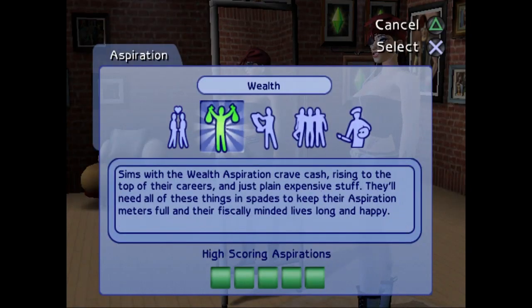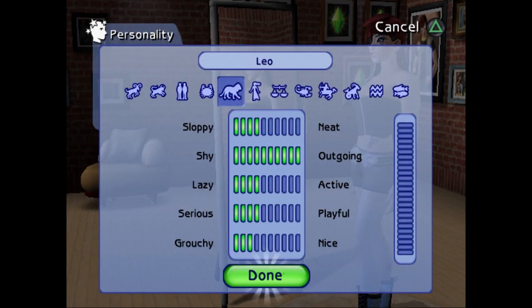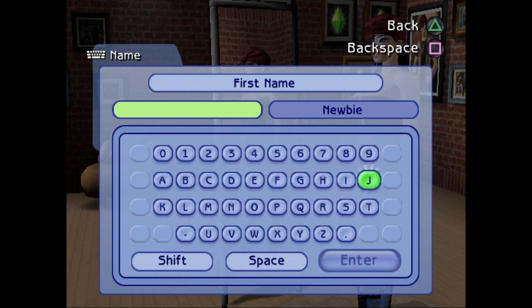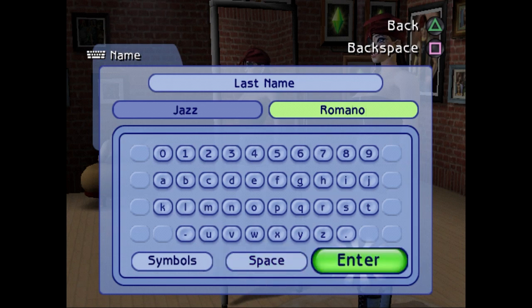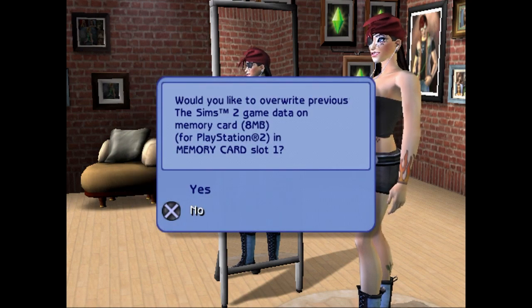Aspiration - we're going for the wealth aspiration. Personality - I am a Leo. Doink. We love it here. I do that every time. Okay, so we're gonna enter the game now. Yep. Saving my game. Memories. Yeah, I do.